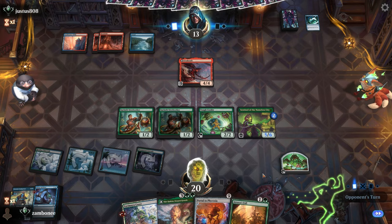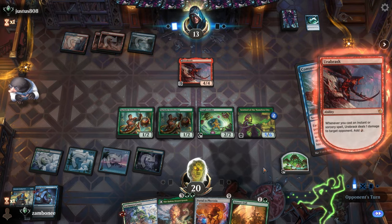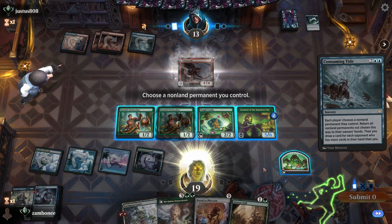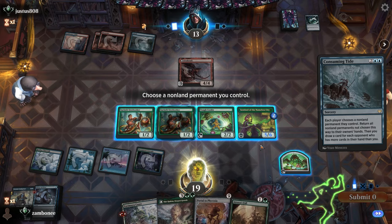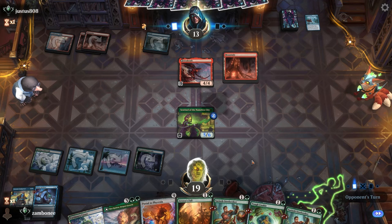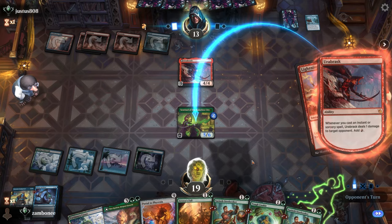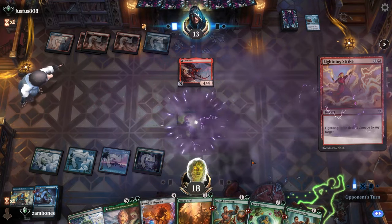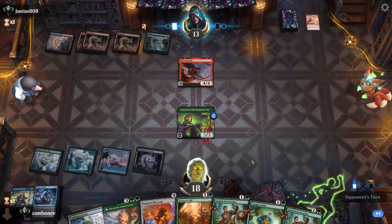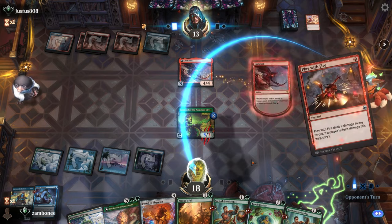So as long as they have a three-damage spell, they can hit my City of the Nameless. Easy choice, right? He just has to have one more red spell. Why would you do that? I guess he needed it as his spell.